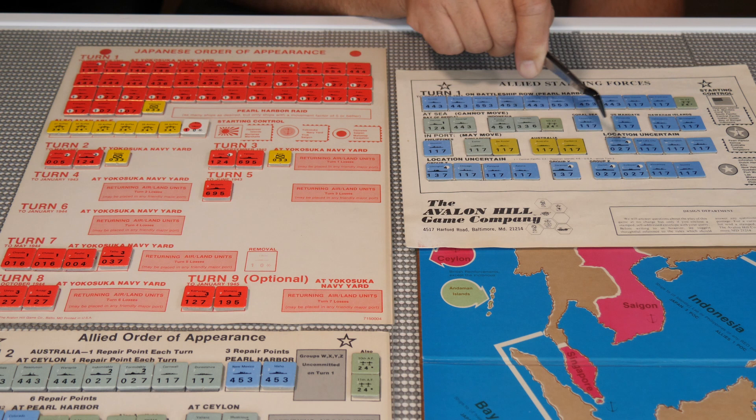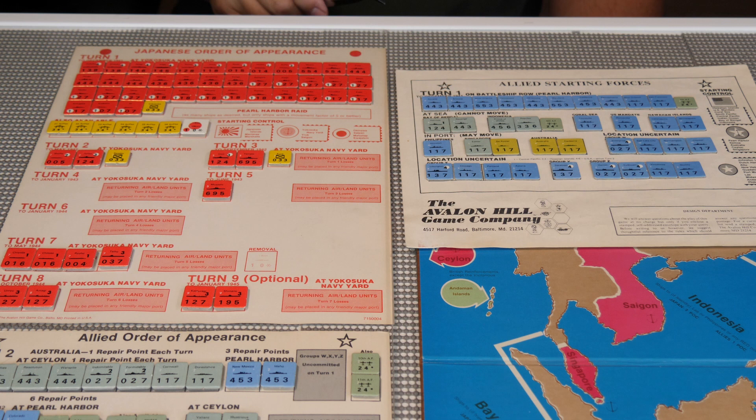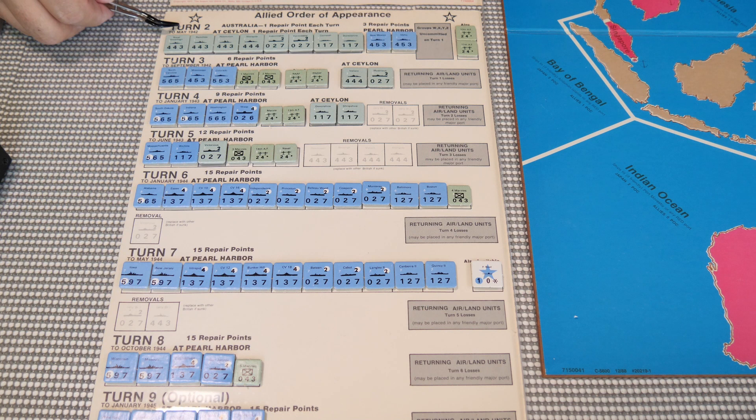We also have Group W, X, Y, and Z — four groups of unknown location. You roll a die after the Pearl Harbor raid to see where they come in: Turn 2, Central Pacific, or Hawaiian Islands, depending on the roll. The Japanese Navy is very large at the beginning of the game, but as it progresses they don't get much in the way of reinforcements. The US doesn't start as large and loses quite a bit in the special Pearl Harbor turn.